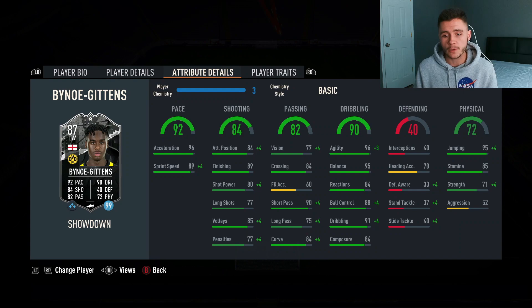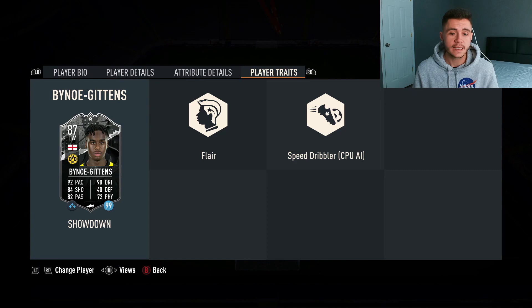82 passing for a midfielder or a winger is also pretty decent. He does have 90 short pass which is phenomenal, and then also 75 long pass which could be a bit better. 40 defending — you're not really going to be defending with the new Gittens card — but he does have 72 physical with 95 jumping which is huge. 85 stamina which is pretty decent, maybe you'll have to sub him off late in the game. 71 strength, not the greatest, and then also 52 aggression.